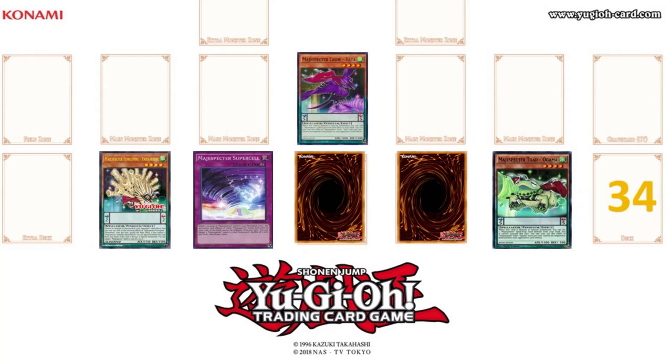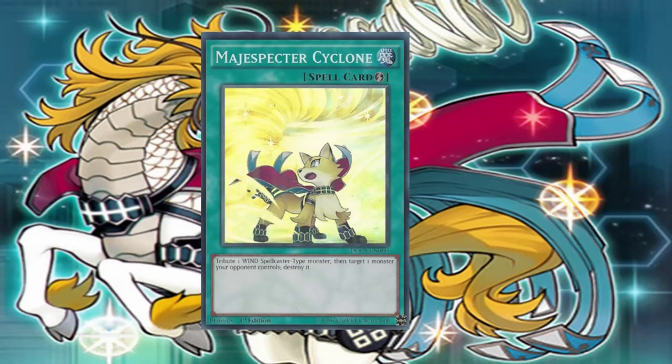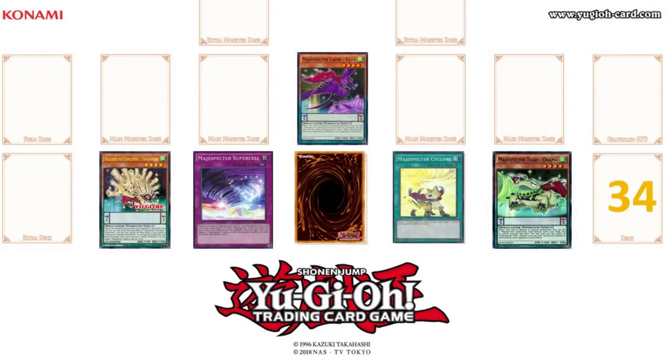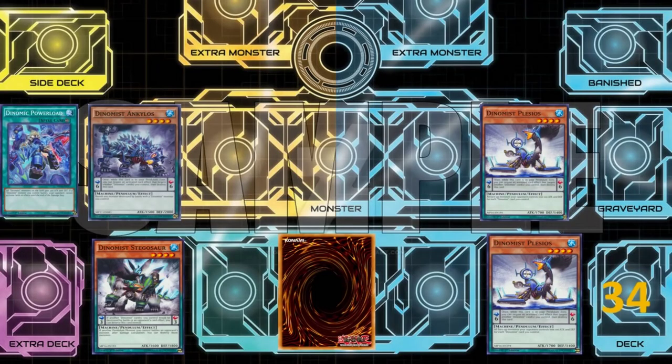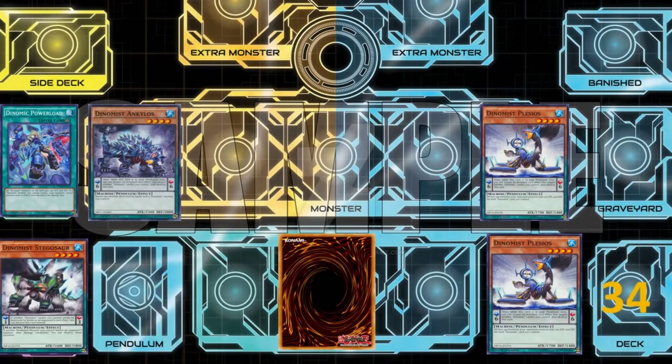Majus Spectre Supercell. Since I'm on a roll, why stop there? I activate Majus Spectre Cyclone. Its effect states: tribute 1 Wind Spellcaster-type monster, then target 1 monster your opponent controls — destroy it. I target Dynamist Plesios to destroy it. Not so fast — I use the Pendulum effect of Dynamist Stegosaur: if a Dynamist card would be destroyed by battle or card effect, I can destroy this card instead.